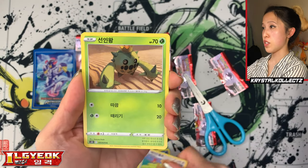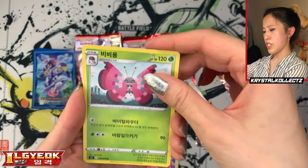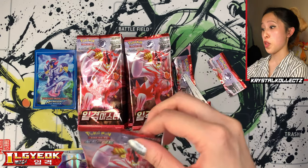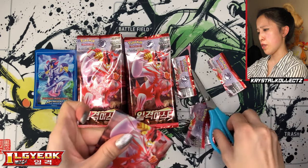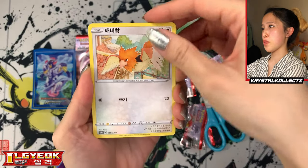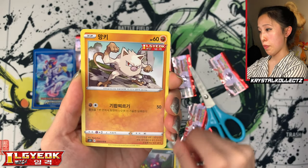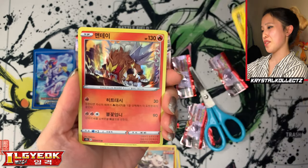What I do like about the Korean and Japanese version of Battle Styles is how consistent the pull rates are in each booster box — it's pretty reliable. I'm definitely noticing more secret rares come up more often in this set particularly. In my opinion, the quality of the cards looks a bit better, especially on the hyper rare cards — just my opinion, but comparing to previous sets even within the Sword and Shield era, I'm noticing slightly better quality overall.